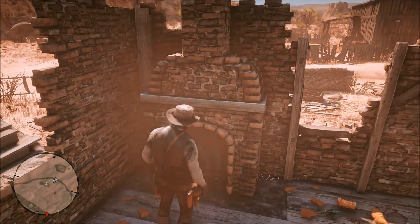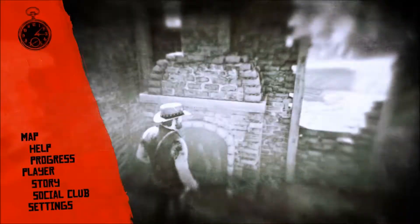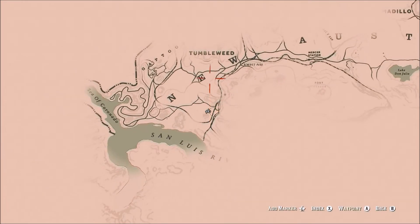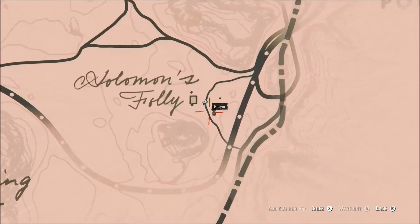What is going on guys, Nifty Bacon here with a new Red Dead Redemption 2 video. I'm going to show you on the map where you can find this location — it will be over here underneath Tumbleweed, right in this area. That's where you need to head, and it'll be in this spot right here.